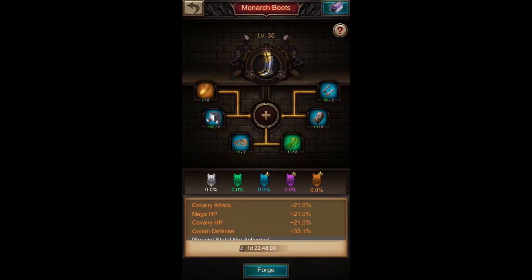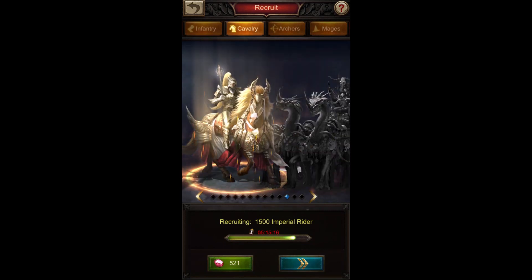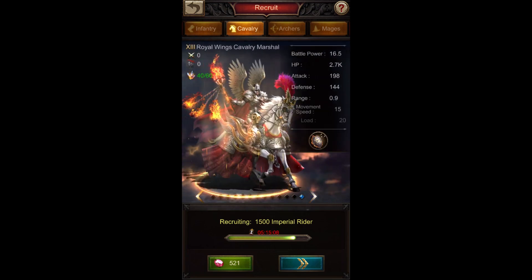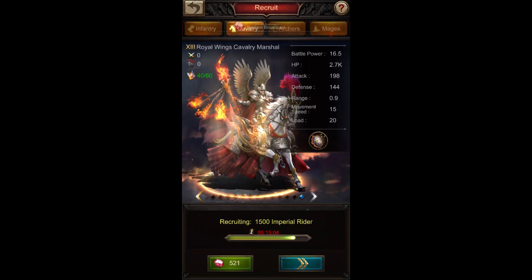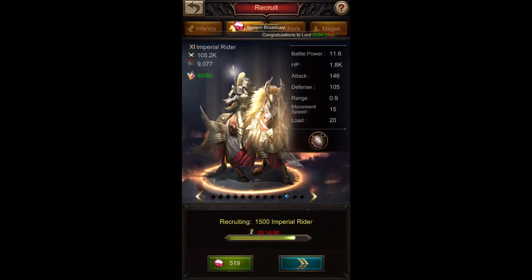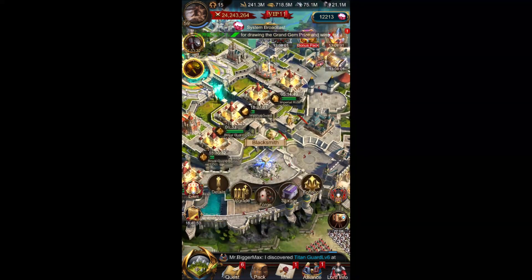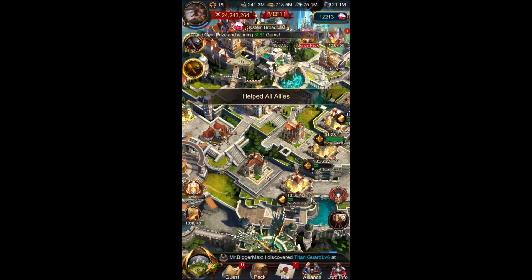Overall, cavalry gear outperforms infantry gear and gives way more defense and HP, compensating for what you miss in base stats. You have the passive archer resistance skill always active when attacking, and you work on reducing damage from mages through enhancements, colossus, and artifacts — it all adds up. This is why cavalry is such a hyped and powerful frontline unit for solo attacks.